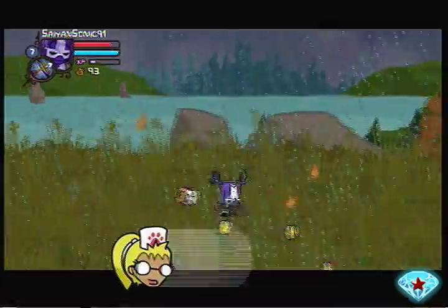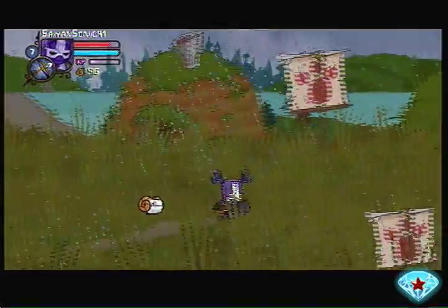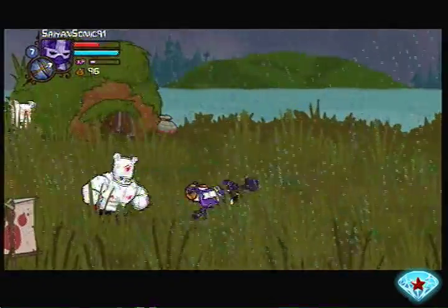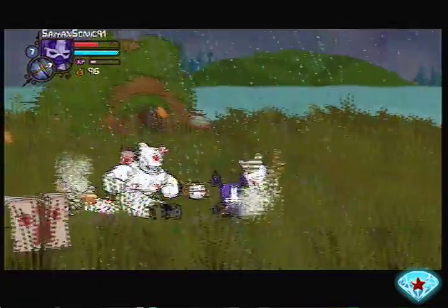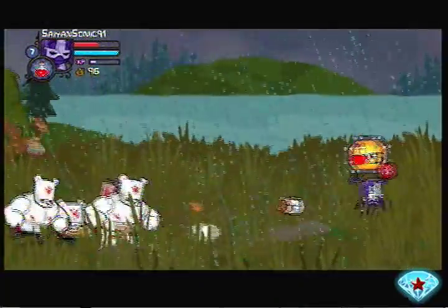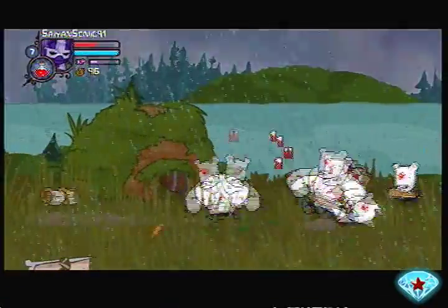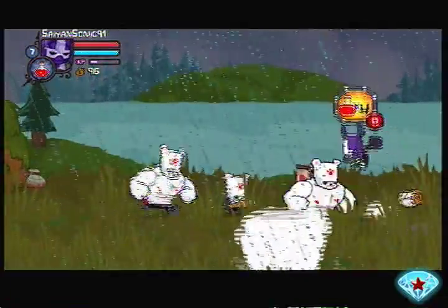We got a new animal friend — this is the Ram! He will occasionally smash enemies with his head. He's kind of cute just floating there. Brute bears! If you want to change your item that you're carrying, just press the left or right bumpers. You're going to need it against these guys.